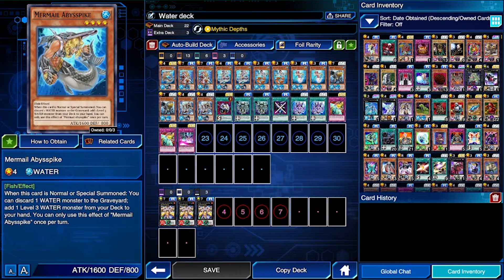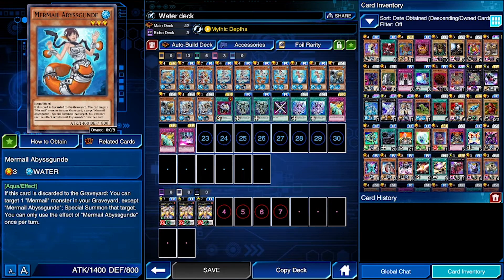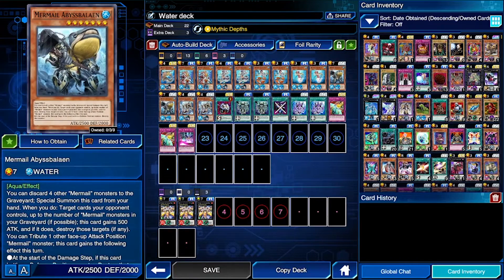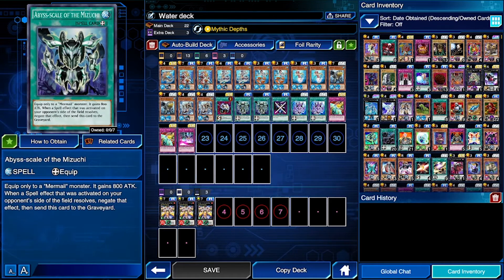Since we're using a Mermail deck, everything's going to be a water attribute, so we should be fine. As for what cards we have in here: we have one Mermail Abyssal Spike, two Abyss Lead, two Abyss Truge, two Abyss Grunde — I don't even know how to say half these names. We also have Abyss Hyled, two Abyss Baleen, two Abyss Nose, and an Enemy Controller, which really helps defensively. We've got two Abyss Scale of the Mitsuchi, which basically gives us 800 attack and can negate a spell card.